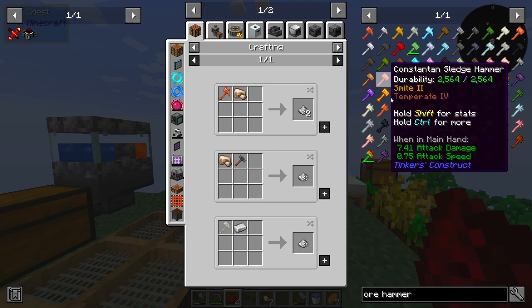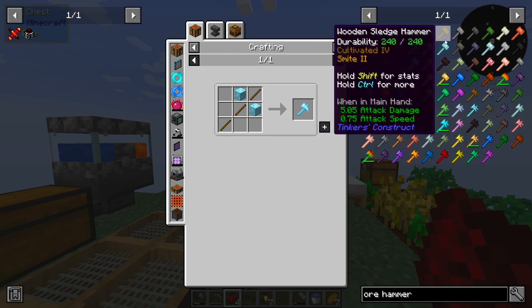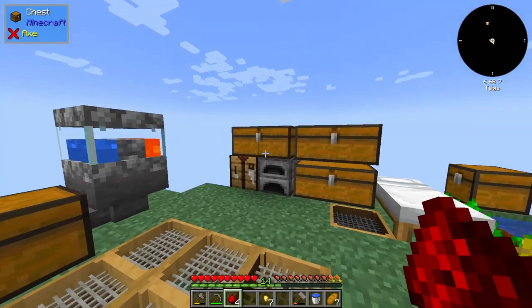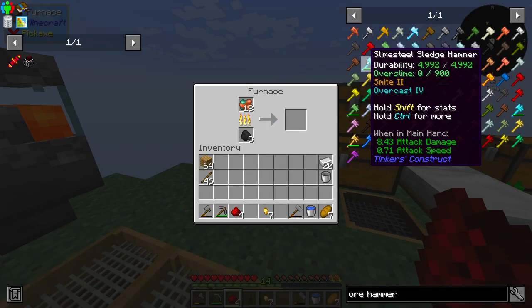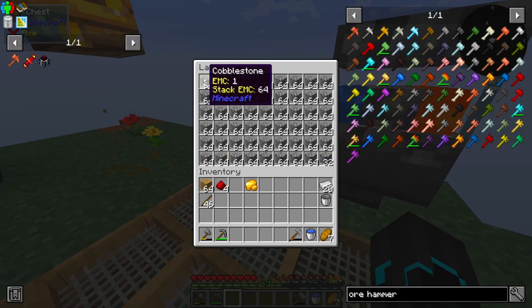So we need an ore hammer. We've got a lot of different options here - this is all from Tinkers' Construct. We can either make a copper one, an iron one, a bronze one, an Invar one, or a platinum one. In the meantime, I'm gonna go ahead and steal eight cobblestone and make another furnace over here.